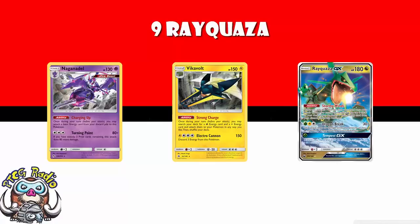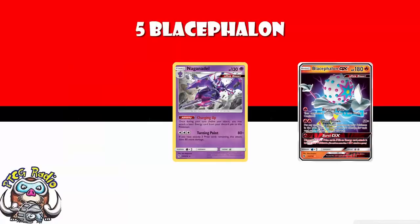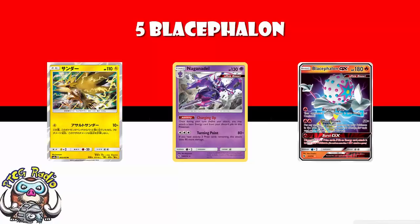There were five Blacephalon Naganadel. Bearing in mind, the last tournament in Japan we looked at with over a thousand players, Blacephalon Naganadel was the biggest, bestest deck. What happened? People countered it. Metagames shift and move on. Zapdos Jirachi — you're trying to lost-zone Fire Energy to take out every Zapdos, that's 18 energy lost-zoned, while they're two-hit KOing you quite easily. It matches up with it very well. But we still saw five of these in the top 64.